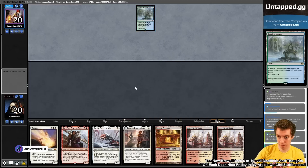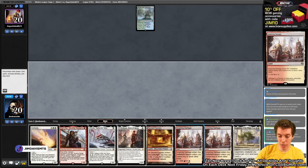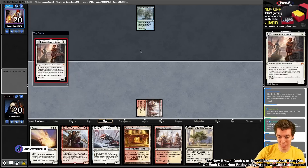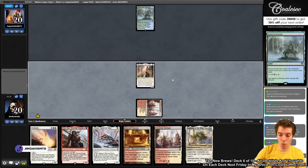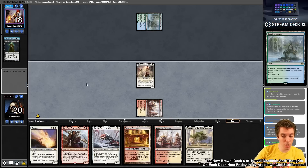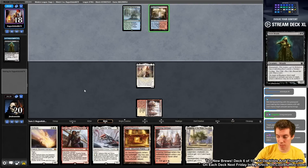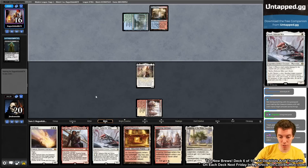Match three: we keep a hand on the draw with one-drop, Karizev, and Flowering of the White Tree — not great but playable on six. Opponent plays Botanical Sanctum — could be Cascade, Living End, or Rhinos. We cast Kithian turn one. Opponent plays Steam Vents untapped, suggesting an aggressive start. We sense Living End or Rhinos here and get Karizev or Flowering this turn.